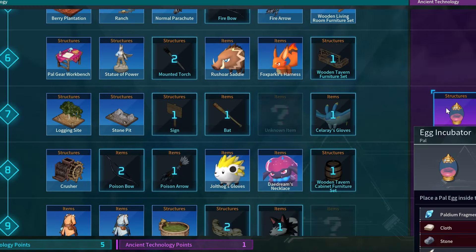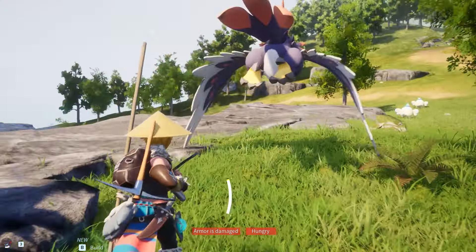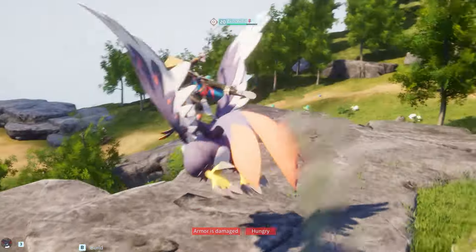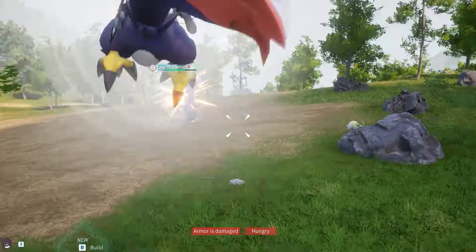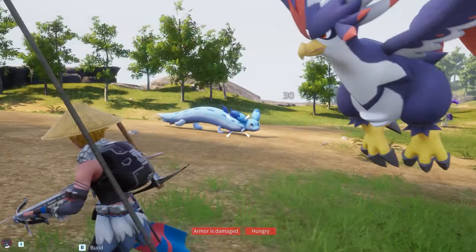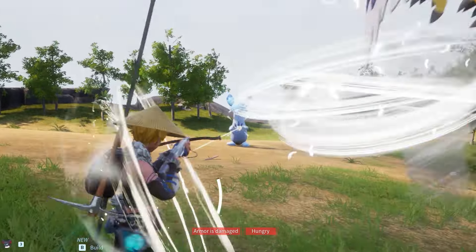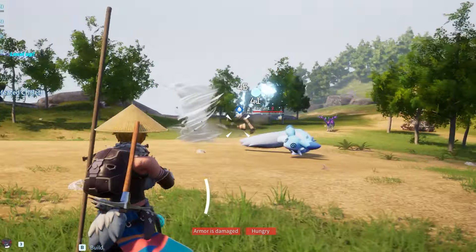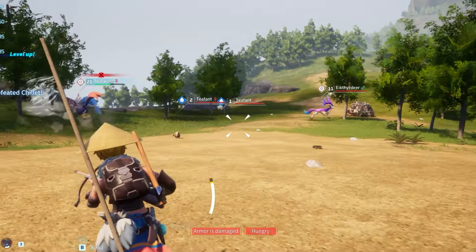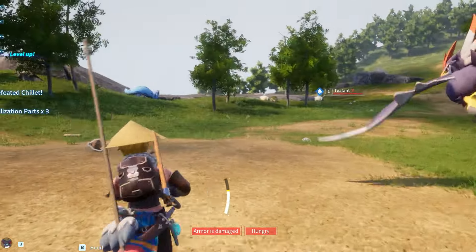It's on the right side of the technology menu in the purple area. To unlock it you'll need two ancient technology points, which are earned by defeating bosses marked on your map or by completing towers. Bosses are way easier. There's a level 11 Chillet boss north of the Grassy Behemoth Hills — it resets after some time so you can defeat it twice. Try catching the Chillet whilst you're at it; we'll want it for crossbreeding later on.